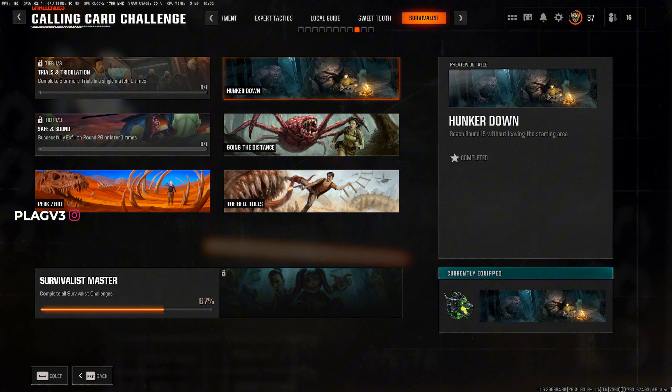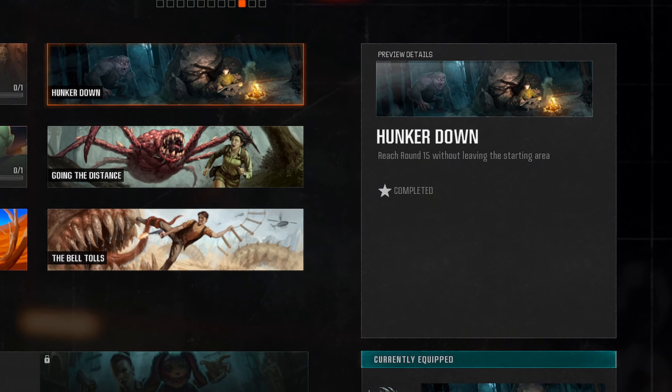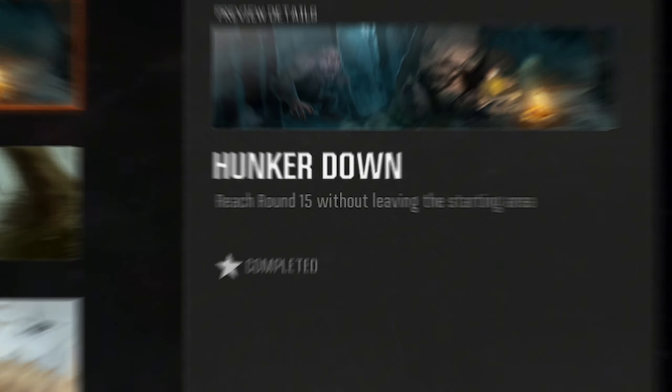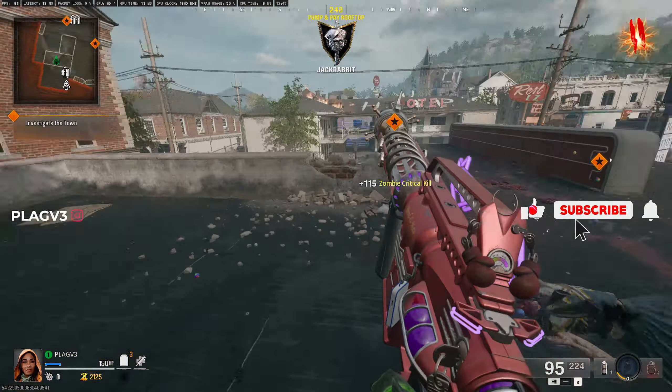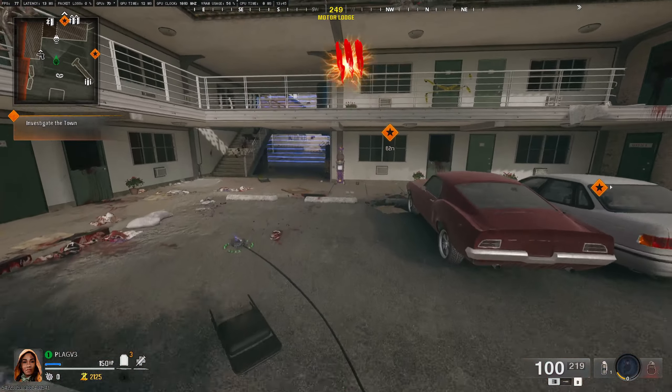Hello everybody, I just want to make a quick video on how to complete the Hunker Down Prestige 9 calling card challenge. This requires you to reach round 15 without leaving the starting area. I'm not sure if you can do this with directed mode, simply because it says 'reach round 15.'